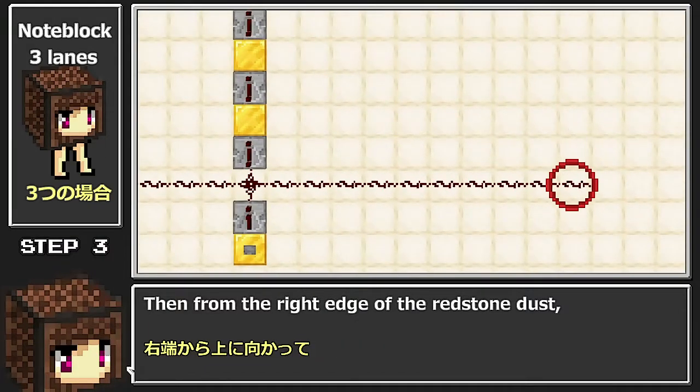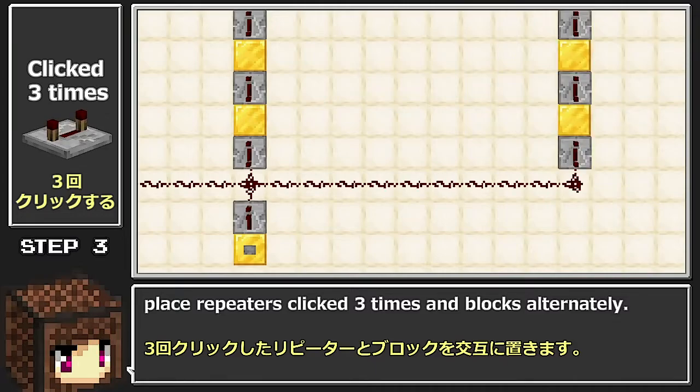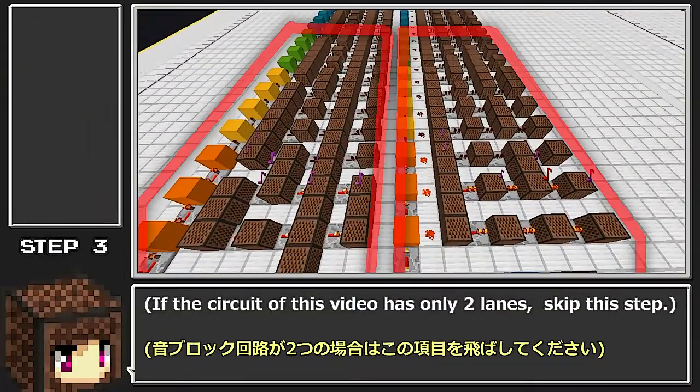Then from the right edge of the redstone dust, place repeaters clipped 3 times in blocks alternately. If the circuit of this video has only 2 lanes, skip this step.